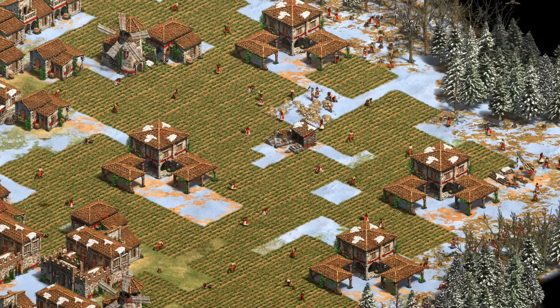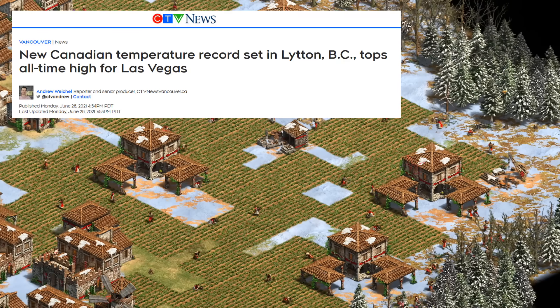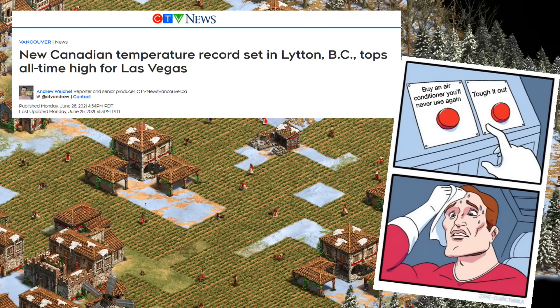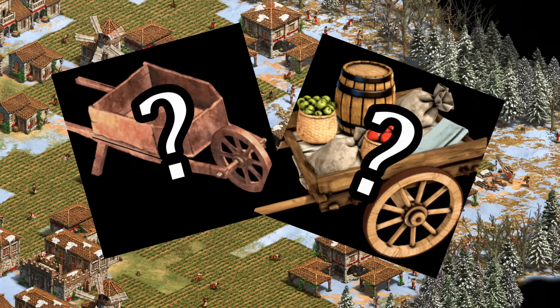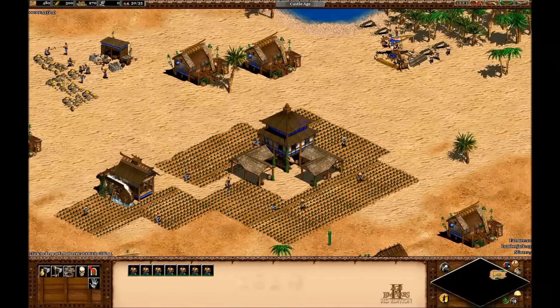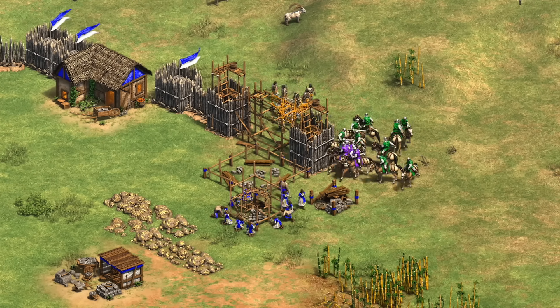Hey guys, Spirit of the Law here coming at you from the middle of a heat wave — it's 33 degrees in my room, or a little over 90 for Americans. It feels fitting as we're going to be looking into the hot topic of when to get wheelbarrow and handcart. I covered this topic almost exactly six years ago but I feel like I'm a bit better at this sort of analysis now and want to come up with a more nuanced answer that accounts for different strategies.